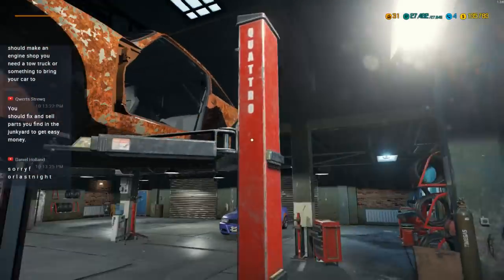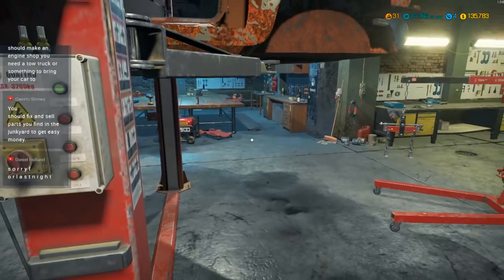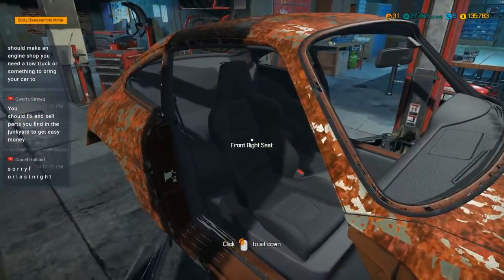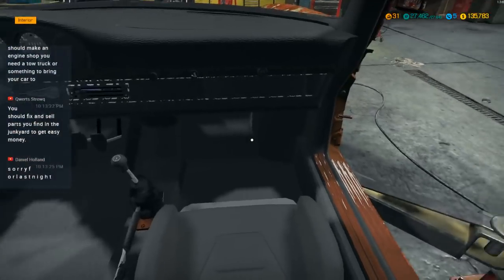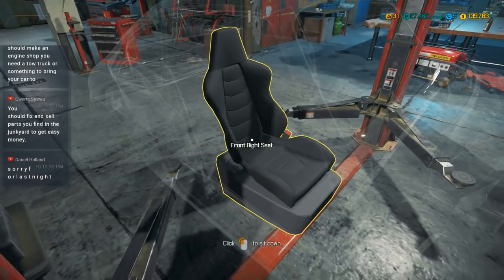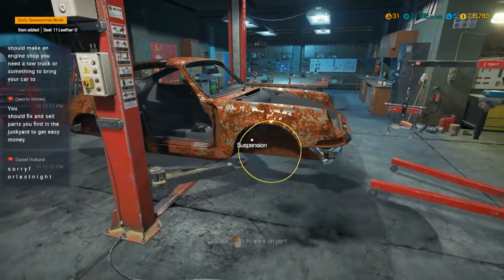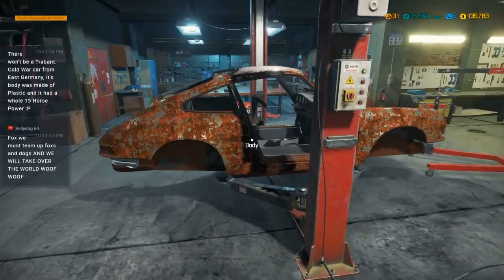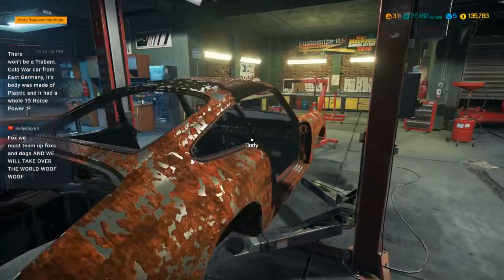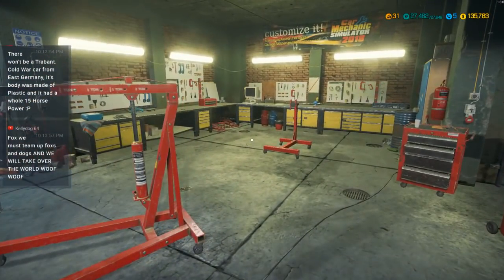We've got the whole car aside from the interior now, which is good. We can pull this down, I'll grab the seat out of it. We'll bring the welder over and get the body fixed up, and then we'll get to work on the engine. We've got our fancy seat — Seat 11, leather D. I don't know that we're going to be teaming up so much, Kelly Dogg.